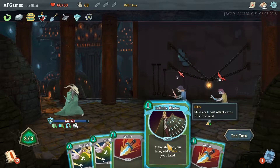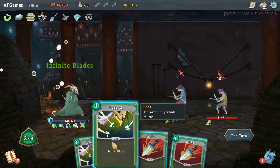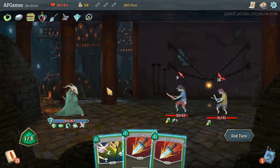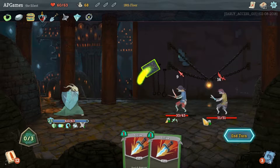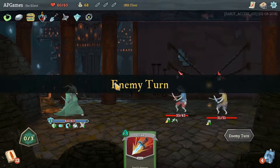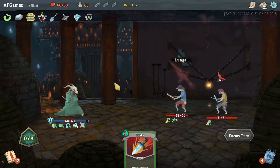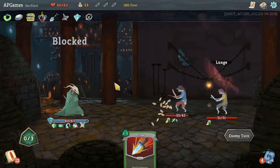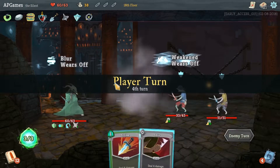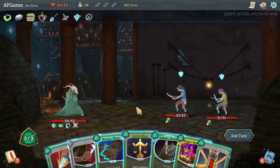Okay, so there's our Blur, Infinite Blades. So we're going to take zero damage, and now that we've got our Infinite Blades rolling we can start dishing out damage. But they've taken all our gold already.